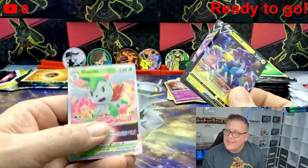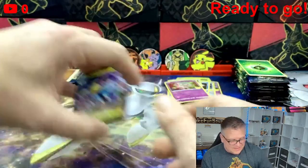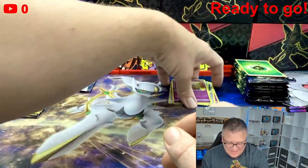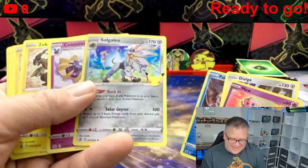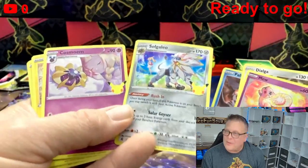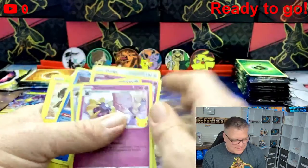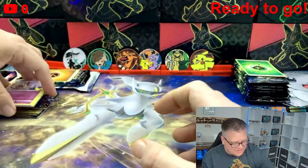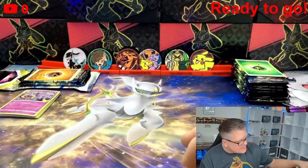So comment down below and tell me what you think of those mystery packs. Our hits were Raikou V, Whimsicott V, and Shaman V-Star. I think the hollows were probably better hits overall. I do like these two hollows here — those are probably my two favorite pulls from the mystery packs. Now let's see what we got with these other mystery packs.